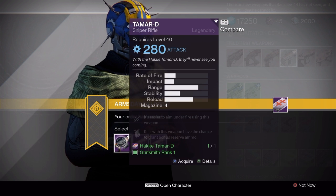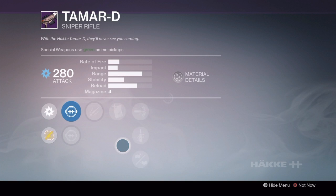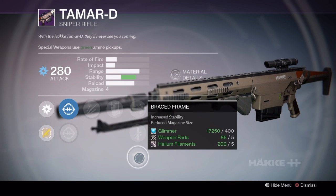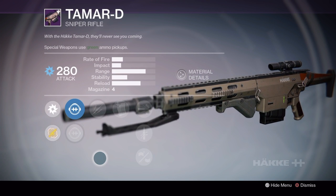For the Tomar D Sniper Rifle, go with the rank 1 roll. It comes with Unflinching and Performance Bonus, and also comes with the optional Quick Draw or Braced Frame. I personally recommend Braced Frame because the stability on the Tomar D is very, very low.